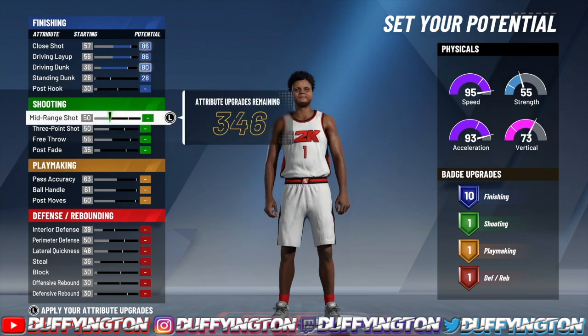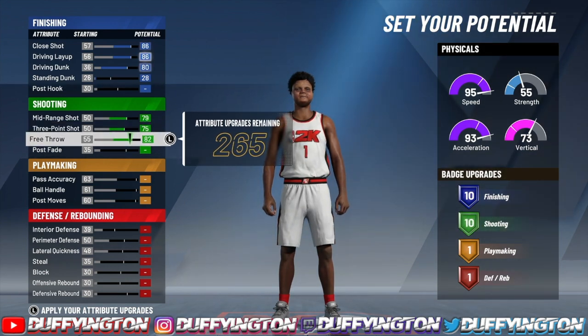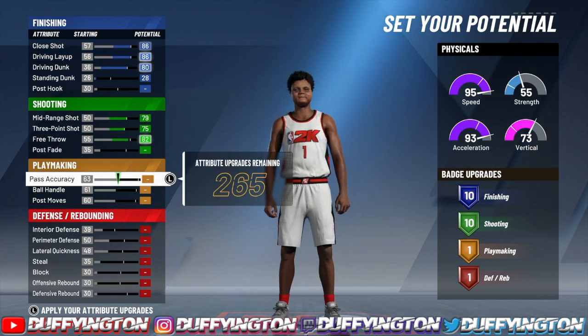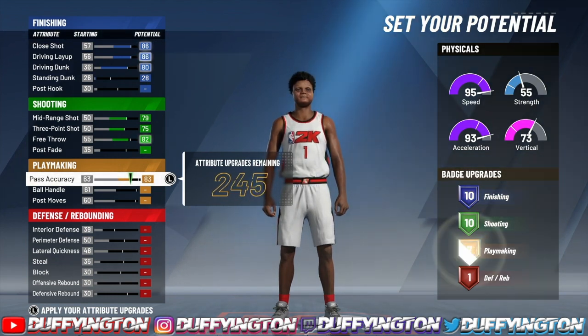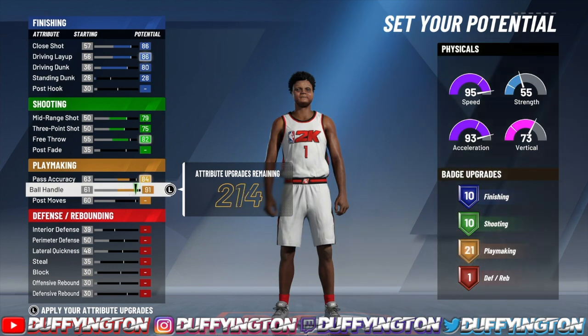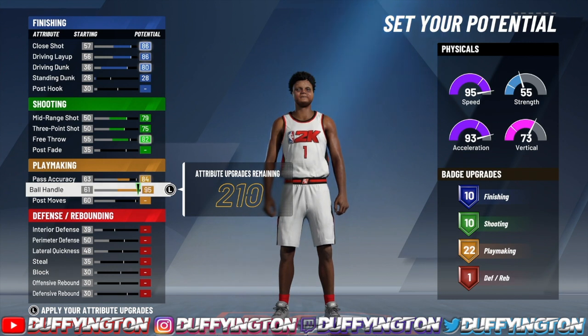For shooting, you wanna max your mid-range, you wanna max your three, and you wanna bring your free throw up to an 82. And that'll leave you with 10 shooting badges. Trust me, 10 is enough by far with a 75 — that's more than enough, you're gonna be greening. Now for playmaking, you wanna bring your pass accuracy up to an 84. Now your ball handle, you wanna max it out at a 95, and that'll leave you with 22 playmaking badges. Sheesh.